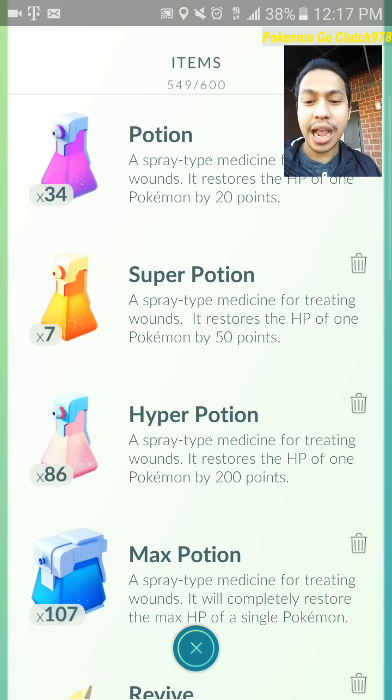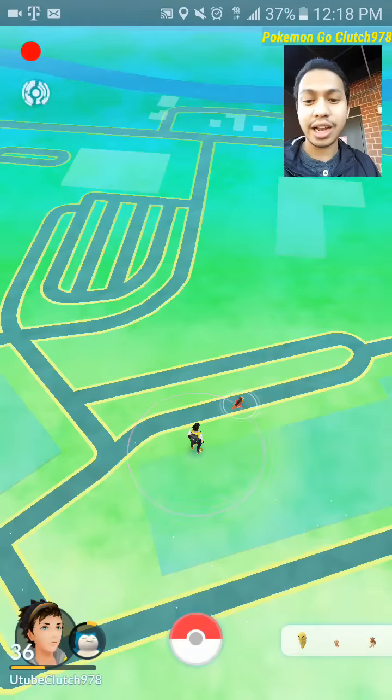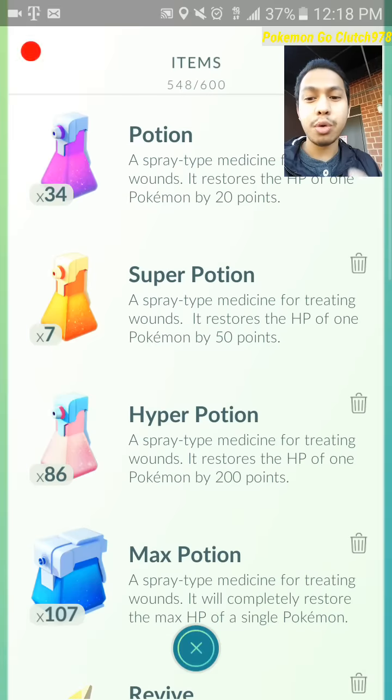So right now I'm gonna show you how. This is especially relevant right now because there's a special event — double XP. You know, double XP and stylus, so you kind of want to run a lucky egg on. I will move the camera.